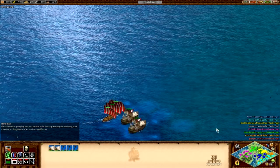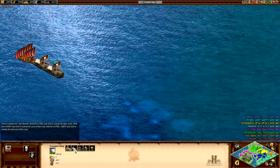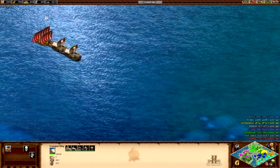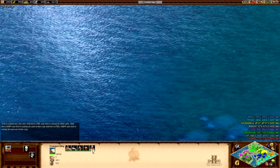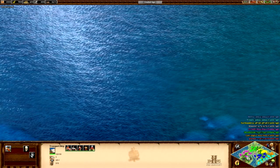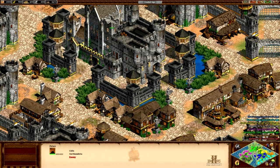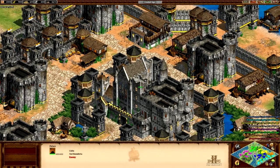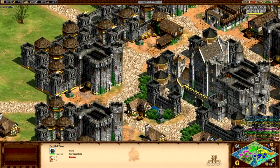In our first boat we have one berserk, one huskarl, one throwing axeman, and two villagers. In the other boat we have pretty much the same: a berserker, huskarl, two villagers, and Jarl, who sounds very much like a huskarl but he's just a Viking — a Viking marauder or something like that. There's a palace over there — interesting. That's obviously York with a castle and a fortress and multiple other castles and fortified towers. Quite scary looking.